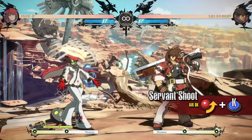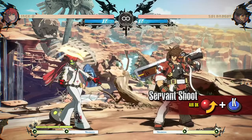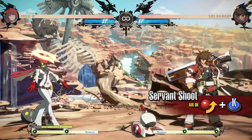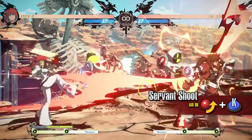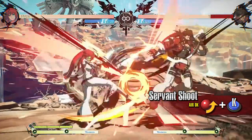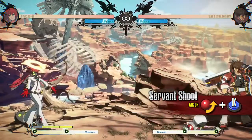Servant Shoot: an attack that hits in front of Jack-O. By hitting Servants with this move, you can send them flying far off. This works well as a poke at long range. This move can be cancelled into some special moves.